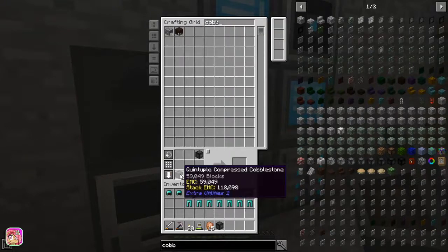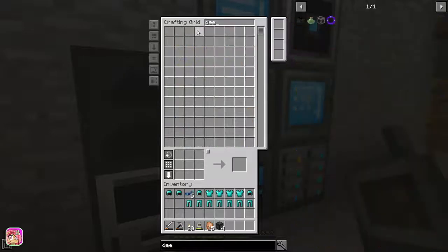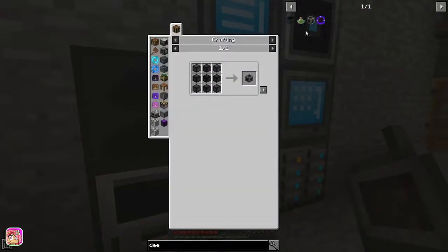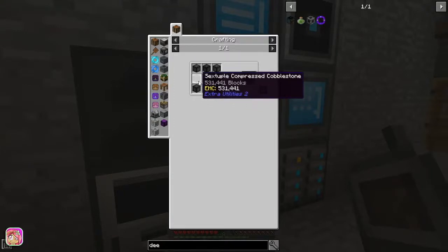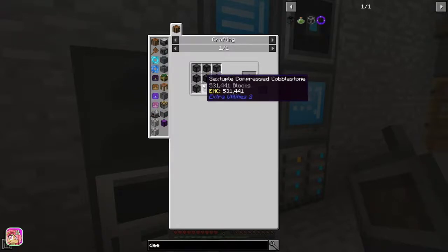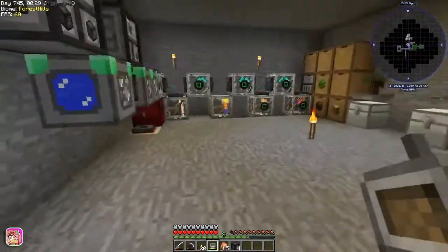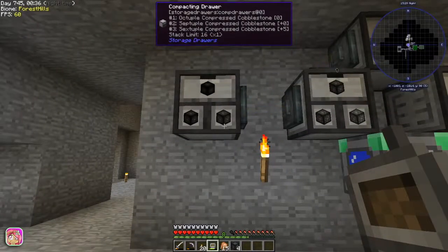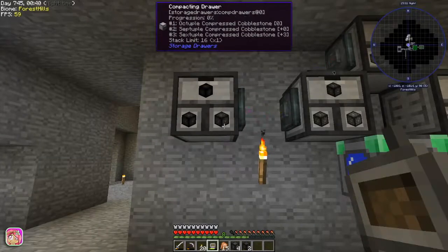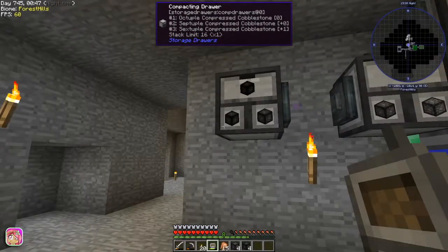Let's look up the deep dark portal again. I don't think I have the stuff in the compacting drawers now. We've got the quintuple, we need four sextuple and one septuple. Let's go over to the compacting drawers — I added this one to get the last parts we need. We need four of these — got that — and one of these — don't have it. So we're gonna have to wait on that.